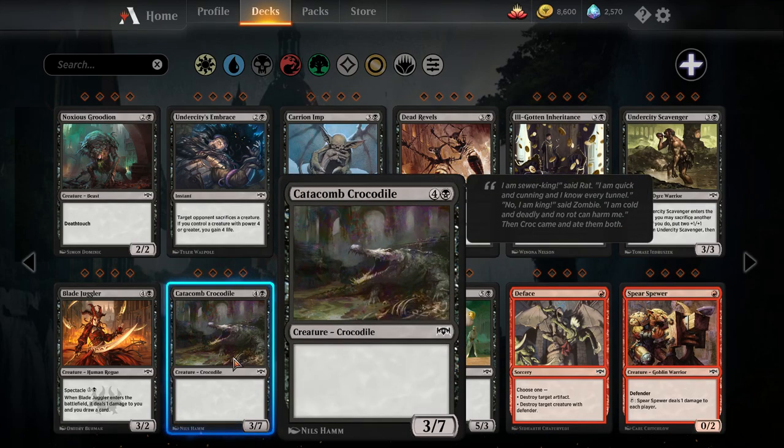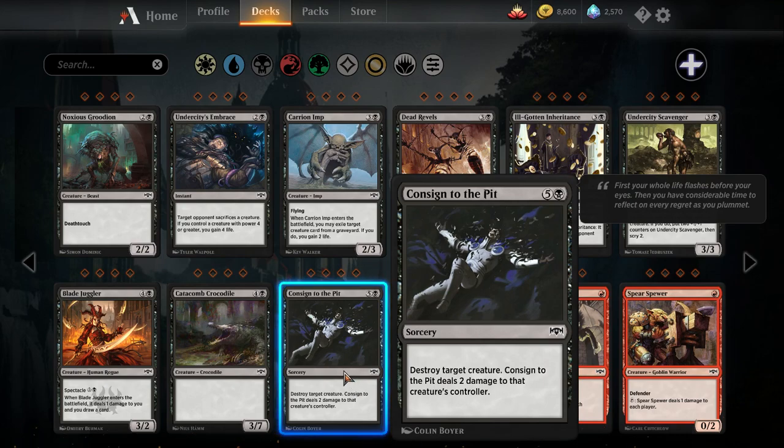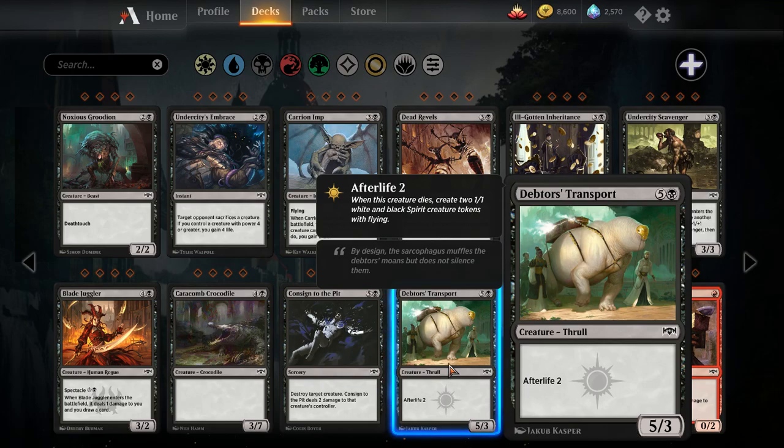Catacomb Crocodile — five mana three-seven. Impressive stats but not terribly good; I'd be very surprised if this sees play. Consigned to the Pit — probably a little too expensive to see play: six mana sorcery, destroy target creature, deals two damage to that creature's controller. Debtor's Transport — six mana five-three afterlife two. When it dies you get two one-one spirit tokens. As far as six-drops go this isn't bad, but I don't think it wants a six-drop in the red-black sacrifice deck, so maybe in the sideboard. I don't know what other deck would want this.